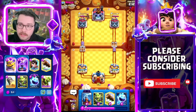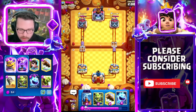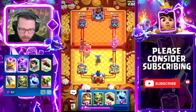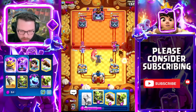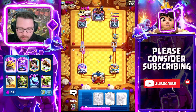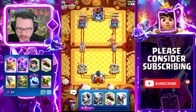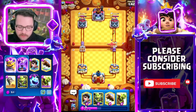My advice is to always Rocket the elixir pumps, except sometimes in triple elixir you can get away with ignoring them. We're going to Tesla all the way over here — you want to pull the Giant as far as possible across the arena. We're going to block the Evo Berry to keep my Princess alive, then Rocket here. He still needs to respond to my Princess so pretty good defense all around. We took a little damage but got way more on the left side and he has to spend four elixir on the Princess.